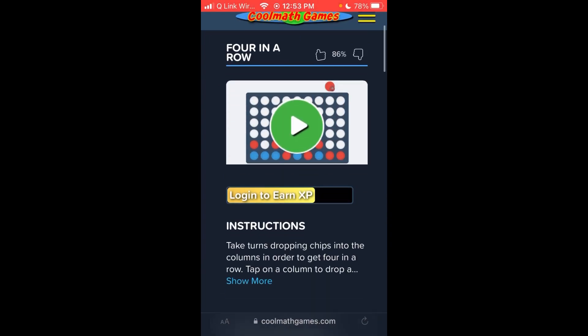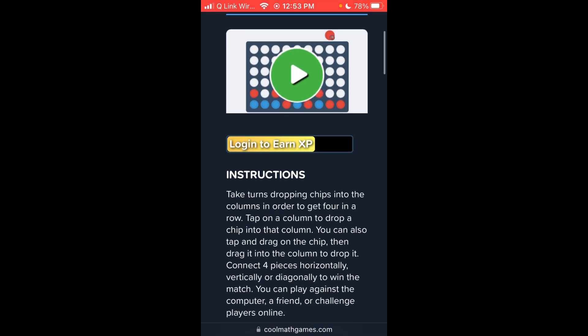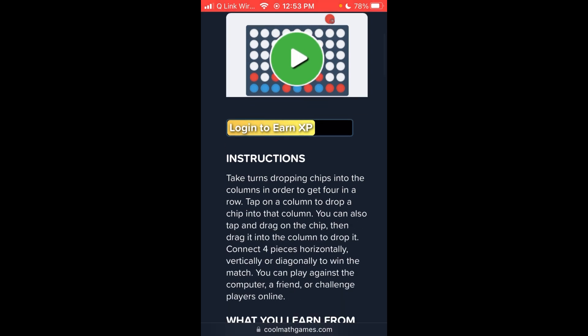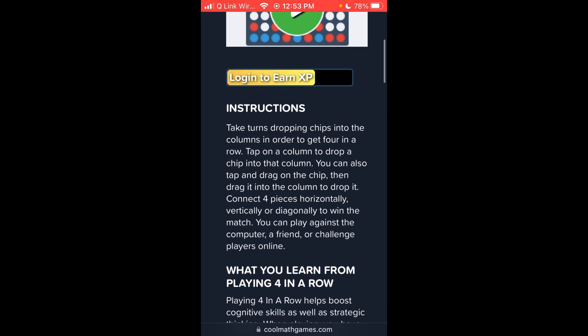Four in a row, or Connect Four instructions: take turns dropping chips into the columns in order to get four in a row. Tap on a column to drop a chip into that column. You can also tap and drag on the chip then drag it into the column to drop it. Connect four pieces horizontally, vertically, or diagonally to win the match. You can play against the computer, a friend, or challenge players online.